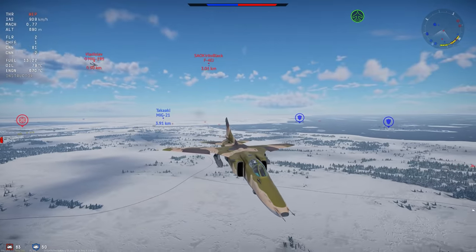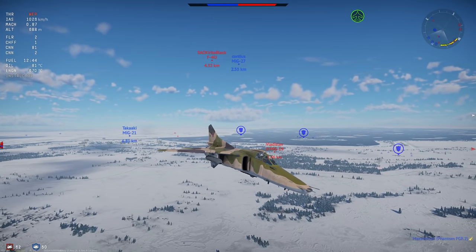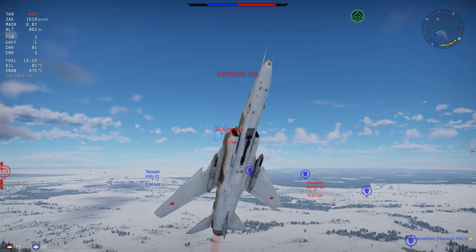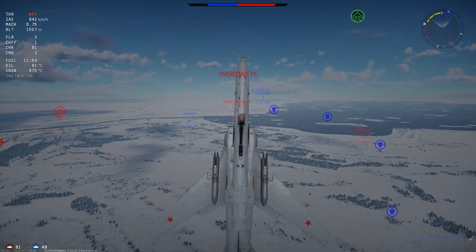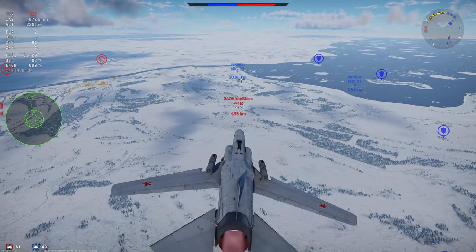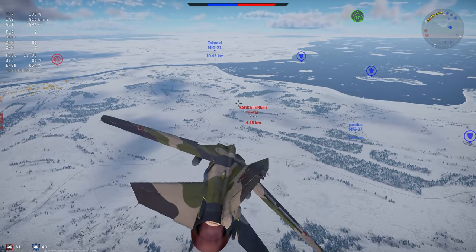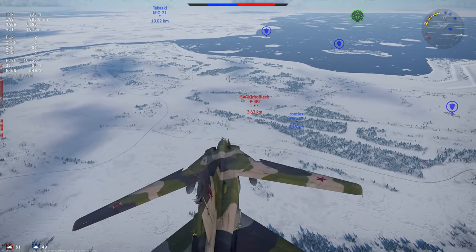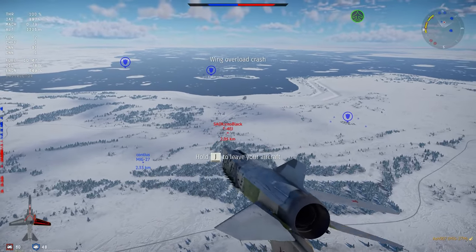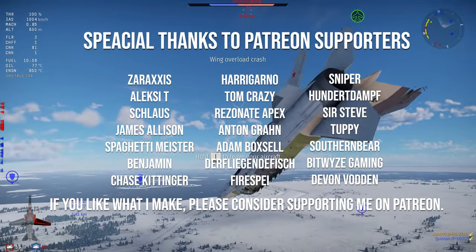The MiG-27 doesn't have the energy to really maneuver that well - it's a bit of a bust in some circumstances. Don't make the mistake like I did and pull over and try to invert - pulling into a negative-G just trying to catch a target, slowing down, pulling around experimenting - and I over-G'd my wings. So yeah, that's the MiG-27. Let me know if you're going to pick up this machine and why, otherwise catch you in the next video!